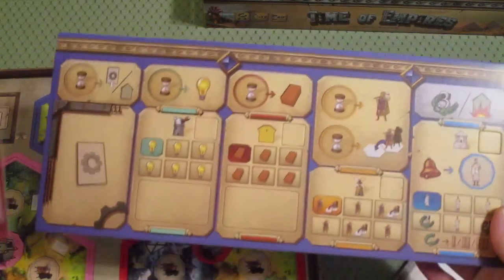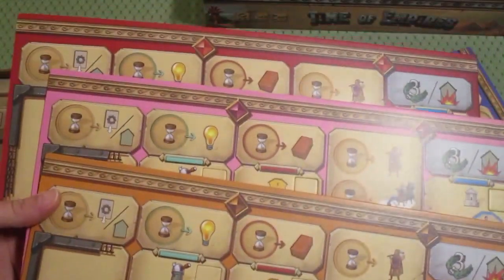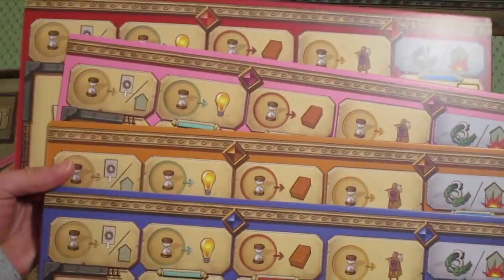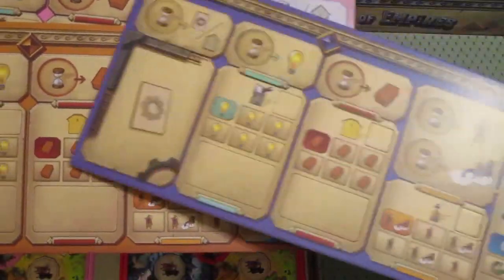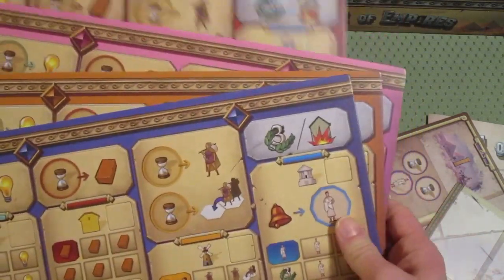They're rather large. We've got one, two, three, four. We have pink, red, sort of an orangish-brownish, and a blue. Those are interesting choices for player colors, and they appear to be otherwise identical.